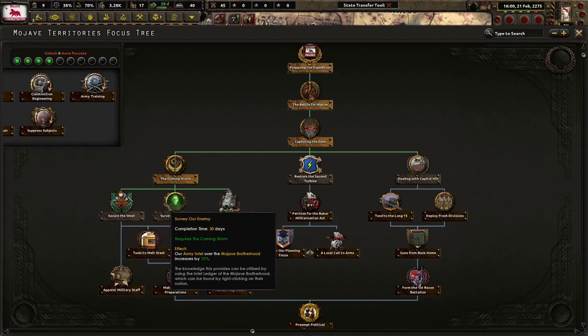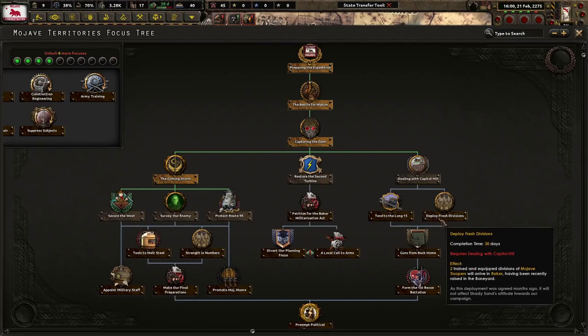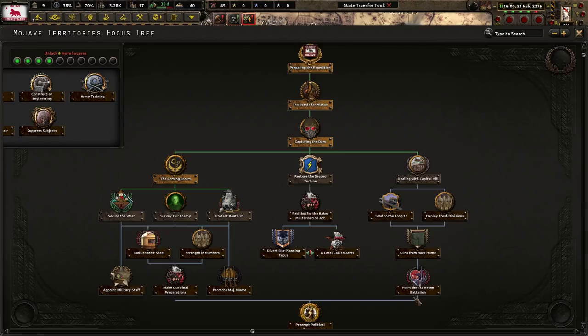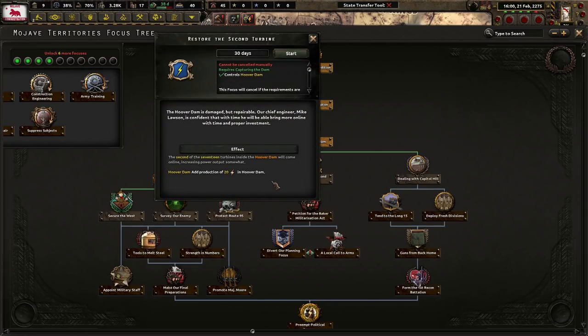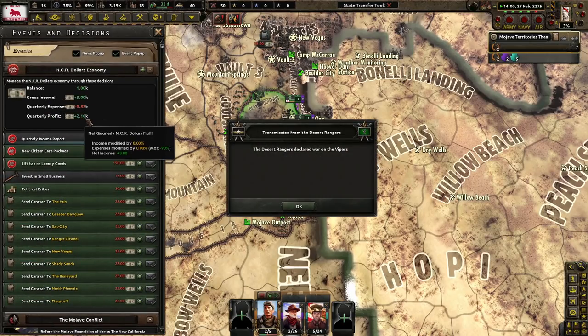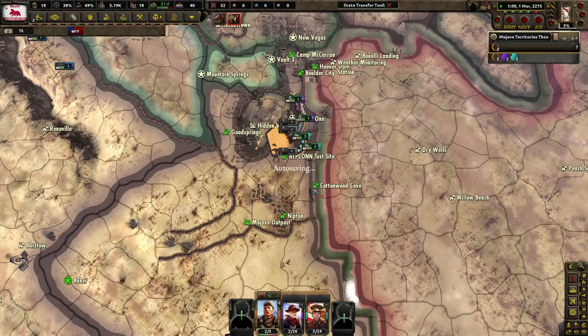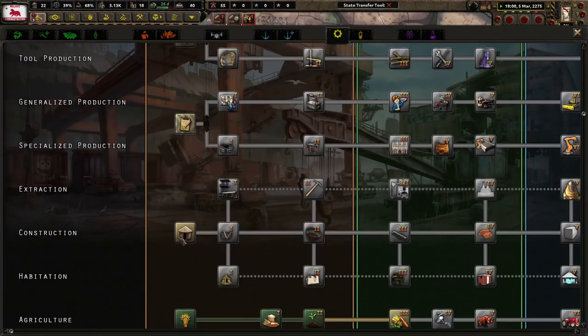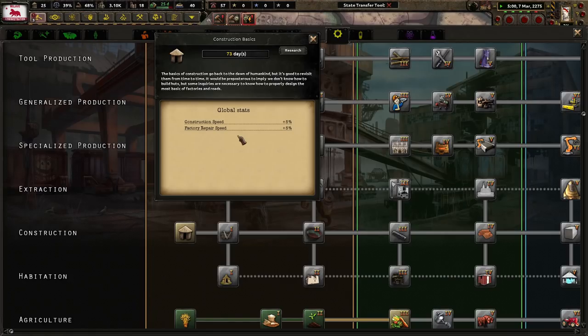Actually, I'm going to try to get this other arms workshop because we're still out of guns. This stuff gives us infrastructure, more preparation, and political power. Protect Route 95 — infrastructure, more divisions, more guns. That's not bad. Form the 1st Recon Battalion — I do want to get down here so we have this option available whenever we need it. Restore the second turbine — the Hoover Dam is damaged but repairable. Chief engineer Mike Lawson is confident he'll bring more online with proper investment. We get more electricity, which we don't really need right now. We barely make any money — 2.16, not great but whatever. We should have combat language done soon — let's go with construction next for more construction speed.